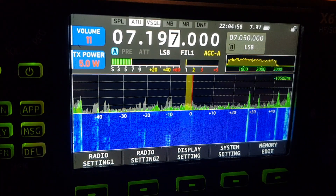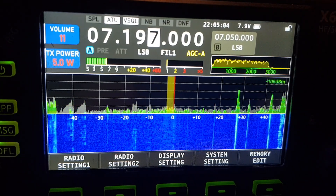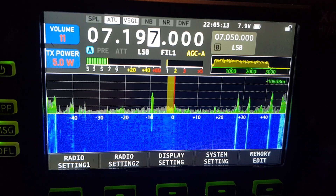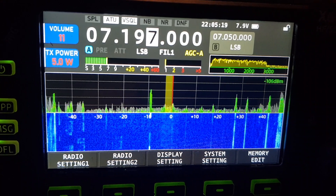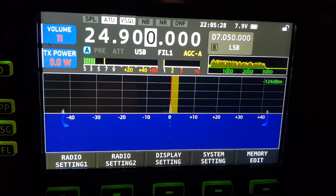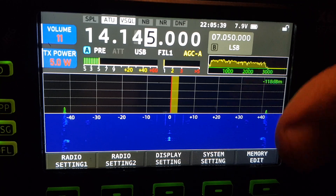The next question is from David: he's getting self-generated signals on 14.070 at S7 with PSK31. I don't use PSK31. He's getting these signals even when the antenna is disconnected. So let's go to that frequency - 14.070.